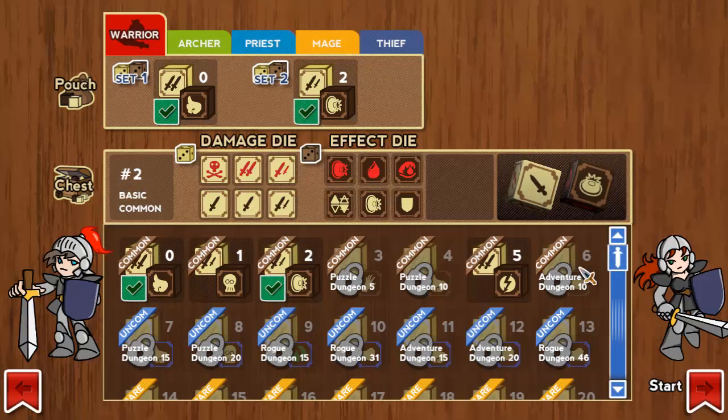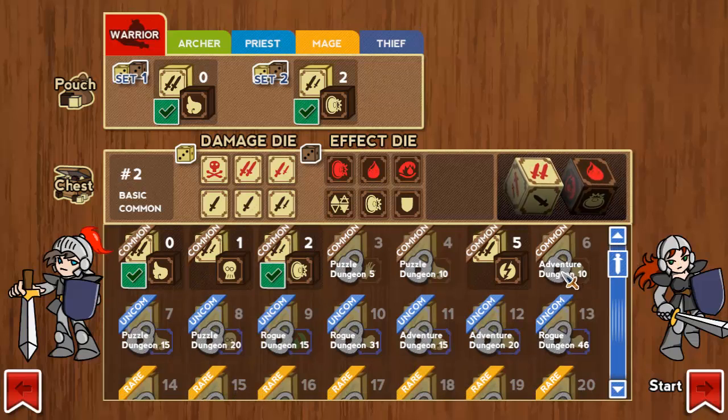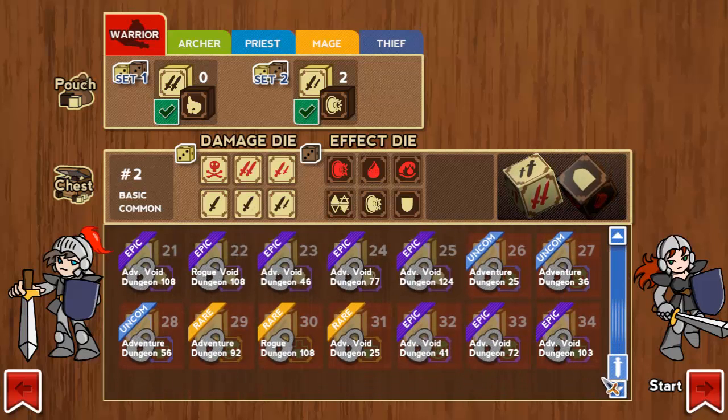These dice just unlock as you go — you can see where they unlock. This next one will unlock at Puzzle Dungeon 5, and others unlock all the way down at Adventure Void Dungeon 103. The Void Dungeon is a harder mode with better rewards that becomes available once you beat the standard adventure mode.